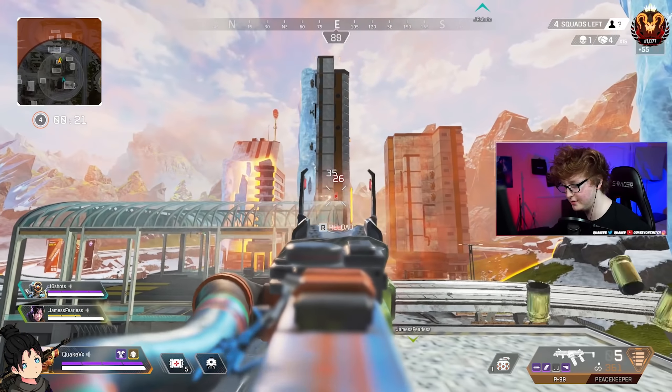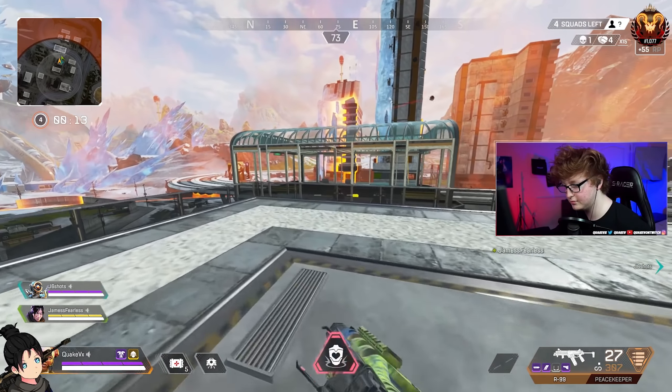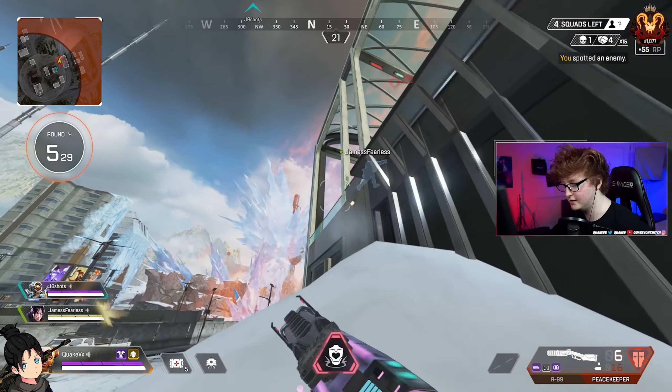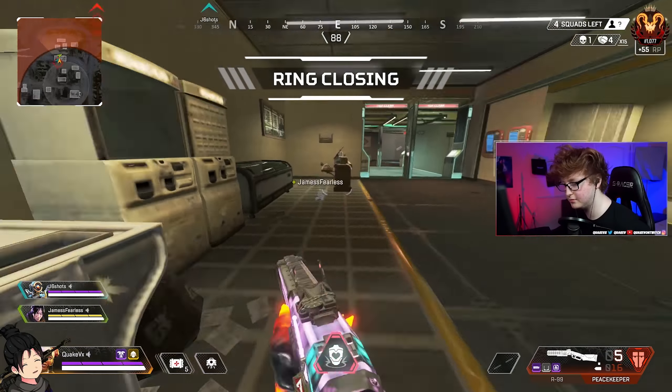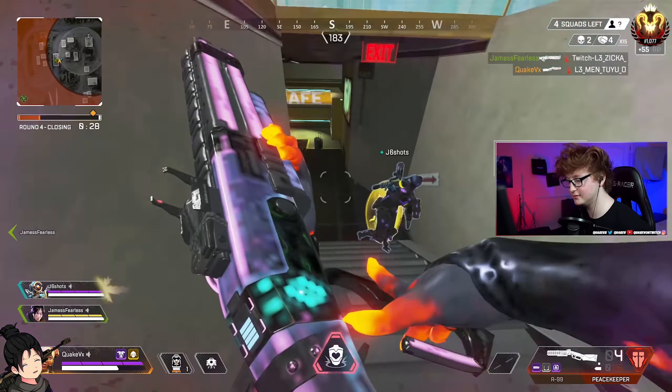If you've ever tried to aim while arc-started, it's almost impossible — you're basically frozen on your screen. So your Pathfinder up there will most likely get at least one person down, because the arc star not only slowed them but also did damage and possibly broke all three enemies' shields. Even if your Pathfinder goes down, as long as you're there to follow up on the arc star damage, you'll most likely win that fight. Focus the enemies that are slowed — your goal is to stun all three.